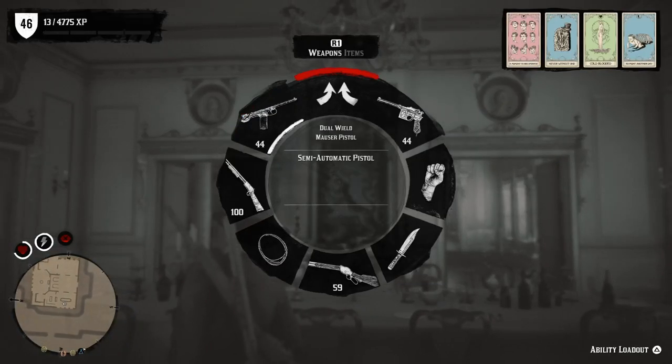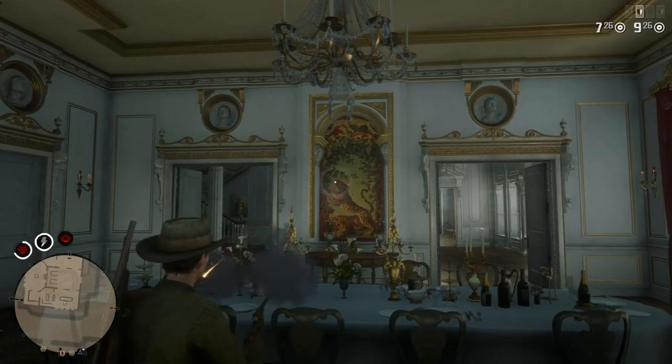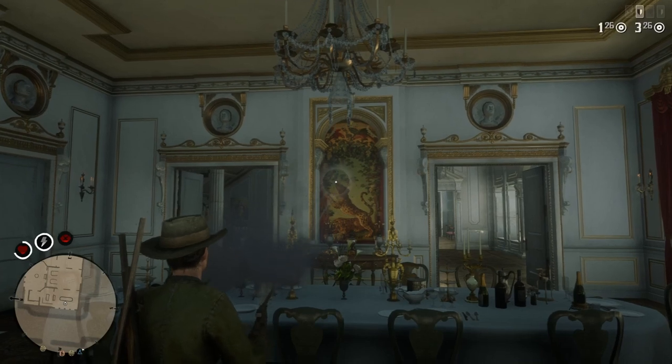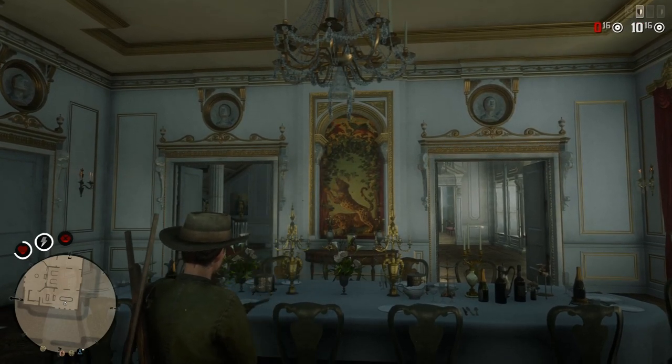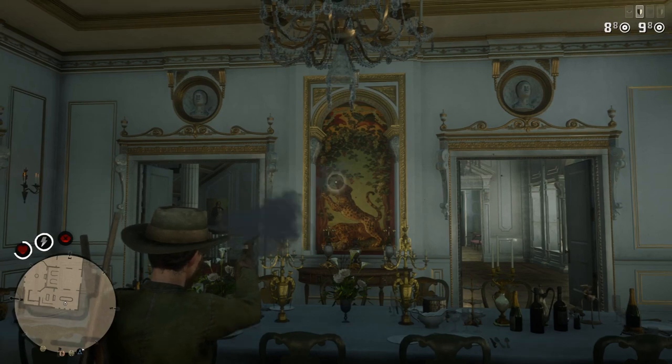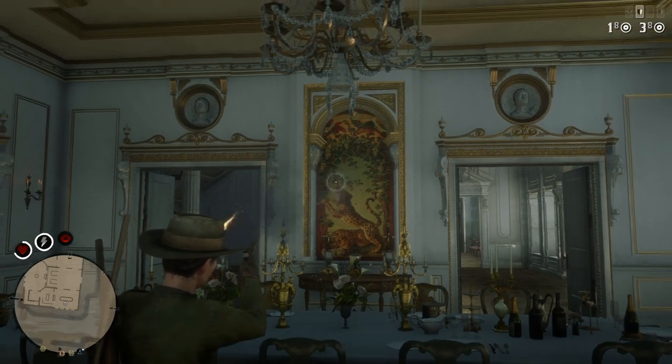So now we're going to do dual wield — both of them together from the hip, which is an incredible fire rate. That's 18 rounds, very fast, fired from the hip. We're now aiming, and that's still quite a fast fire rate.